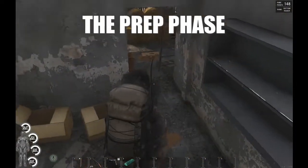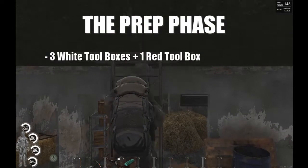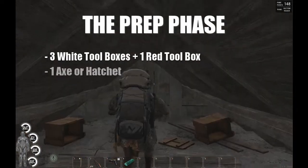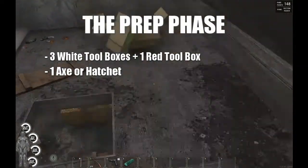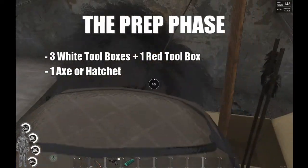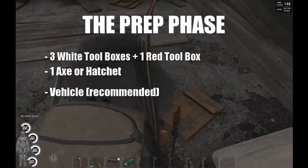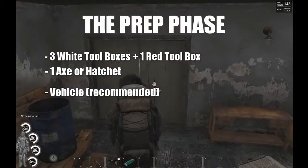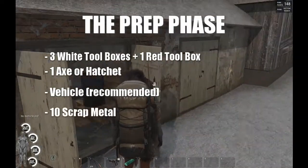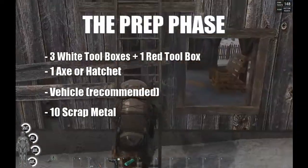First, you're gonna need at least three white toolboxes and one red toolbox. You're gonna need an axe or a hatchet so you can gather wood. It's recommended that you have a vehicle - it's gonna make this way easier because building a base in Scum can be very time consuming. You're gonna need at least 10 scrap metal minimum. If you don't have 10 scrap metal, don't start - I guarantee you're gonna be very disappointed.